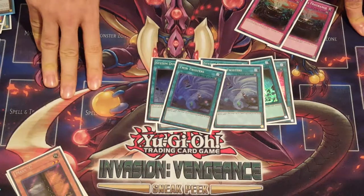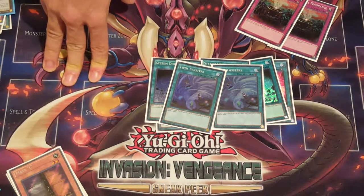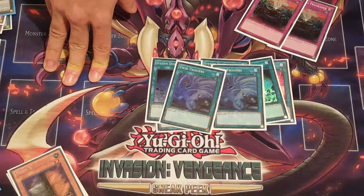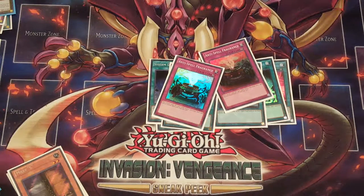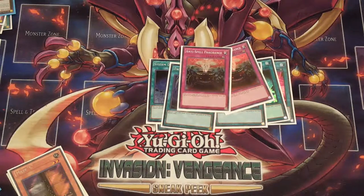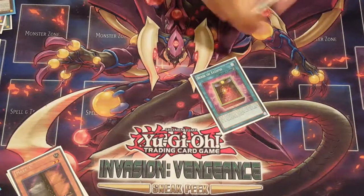Against that Barrier Stun I really wish I had a Compulse — sometimes I'm really thinking should I put a Compulse in the side deck? No. And then the two Anti-Spell Fragrances for Pendulums and slowing down other decks — pretty good against Blue-Eyes, I've heard.